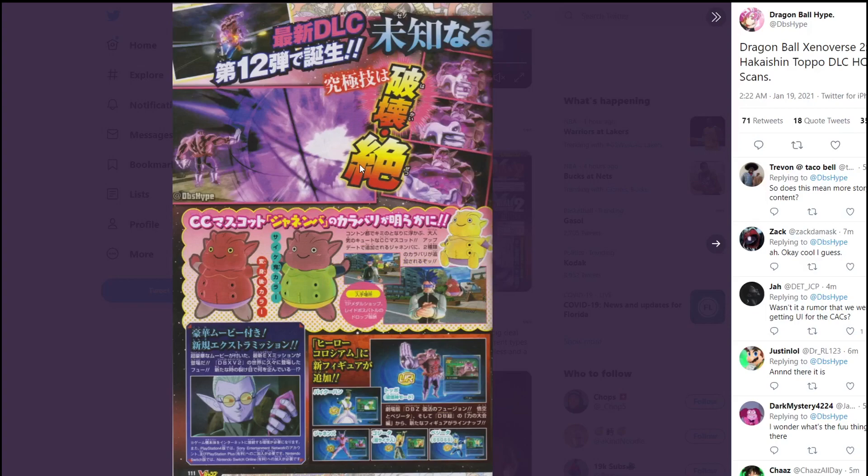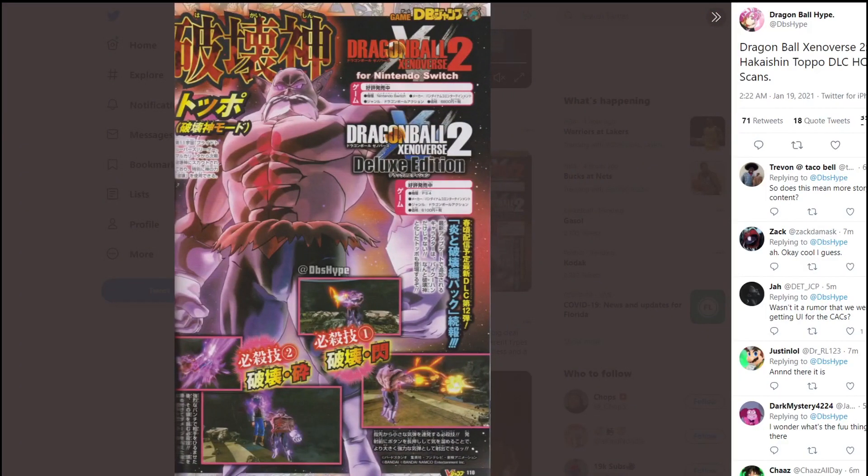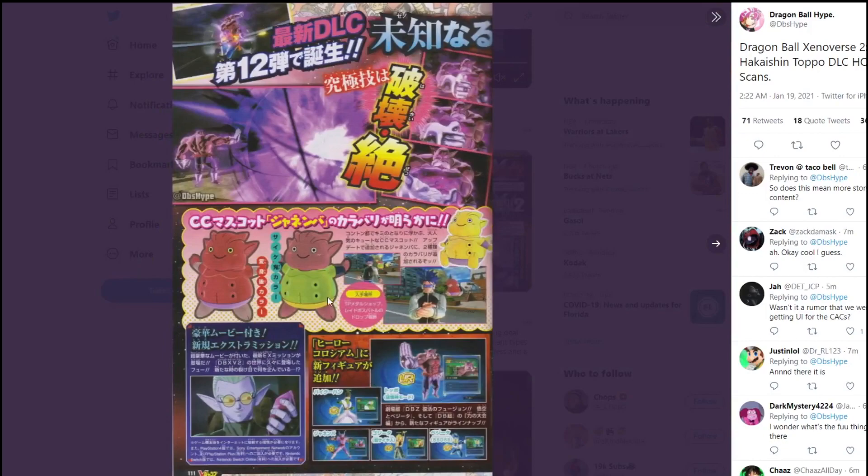Jumping straight into this, the first page we're looking at — there are two pages total. This one shows more of Topo but also shows a lot of the free update stuff. We get to see one move from Topo right here where he creates this ki sphere and then blasts it. I believe he did something similar in the anime. That one skill we will be getting for Topo is called the Akai Ball.